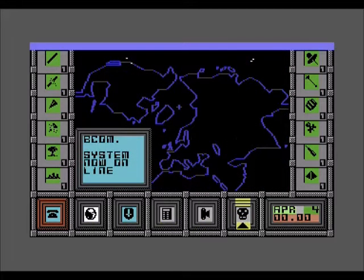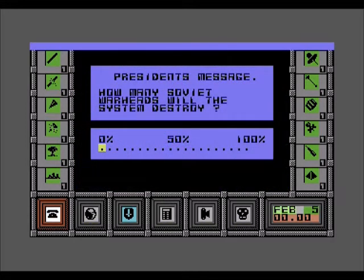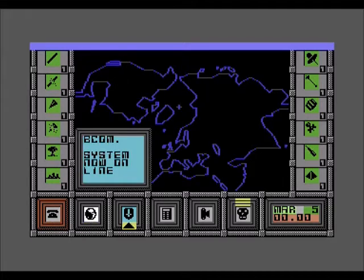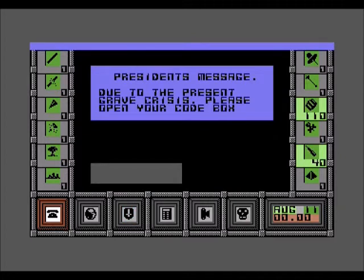So the threat screen — that's what the threat screen looks like. The president is just as annoying as ever with a slightly different screen, and there's a little jingle as you move the cursor. Again, it pays to NOT ignore the president!